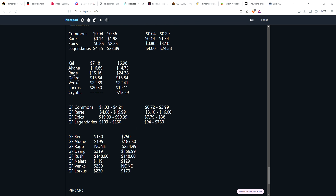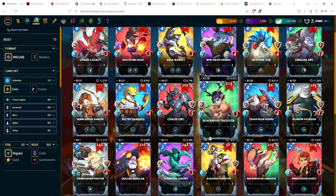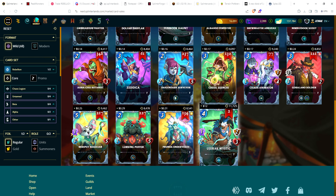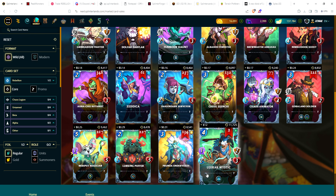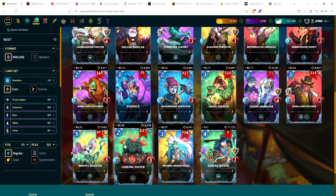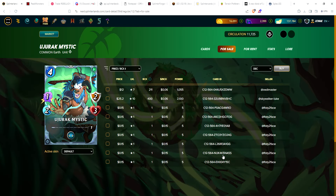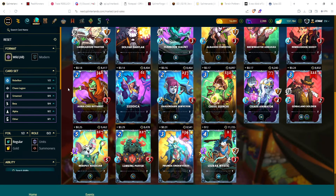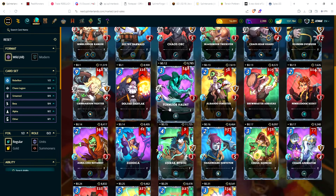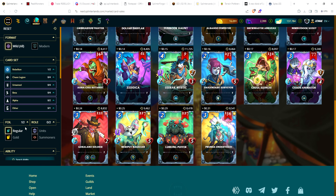Now let's wrap up with Rebellion. Cheapest common at four cents with just under 10,000 in circulation. There was a buyout happening in real time — only two copies of the Mystic available at $12 each, when normally there are hundreds of commons available at a few cents. These buyouts show how easy it is for someone to come in, buy a couple hundred commons for a few cents and relist them higher. After a refresh: cheapest common is four cents for the Endless Ape up to 31 cents.